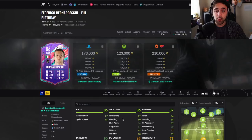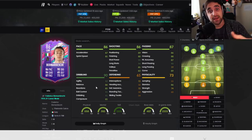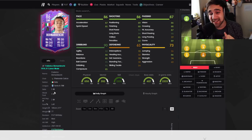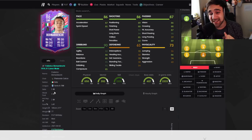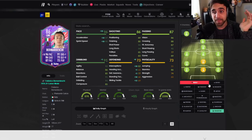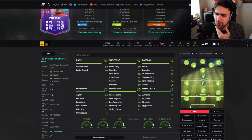Sterling has five-star four-star — I wish he had five-five but he's a great card. The most underrated card of this whole team has to be Bernardeschi. He links to Cristiano, he links to Italian players in Serie A which has a lot of great players this year. He has outside of the foot trait and flair, five-star five-star, he's tall. Shadow on him — 73 defending, decent dribbling, sick passing, sick shooting. He's one of the most underrated cards of the promo.